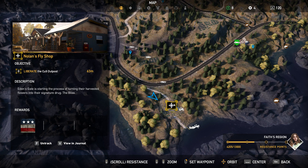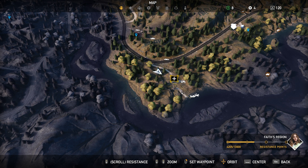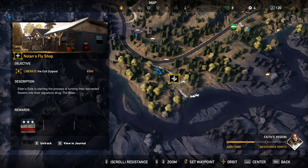Hello everyone. I've got a walkthrough on how to liberate the Colt Outpost at Nolan's Fly Shop. We're going to be coming in right from the north, and then we're going to move all the way around the back of this Colt Outpost and come in from the southwest, right here. We're also going to make sure to spot everyone first — I definitely find that to be beneficial for this specific outpost.